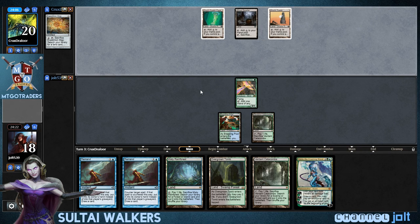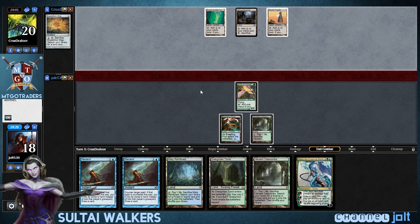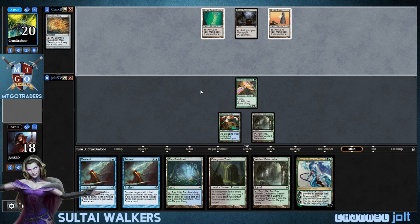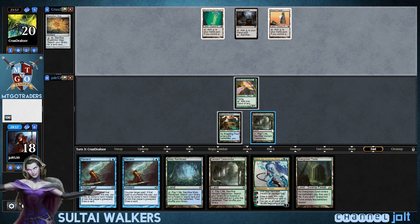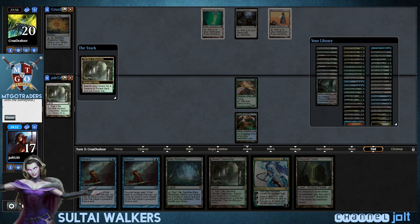And we'll have Double Remand to get into some fun shenanigans. Let's go ahead and crack this Catacombs. We have a Tomb in our hand and then two Fetchlands, so we'll get into some Liliana action. We need Double Black, so let's go Watery Grave right now.